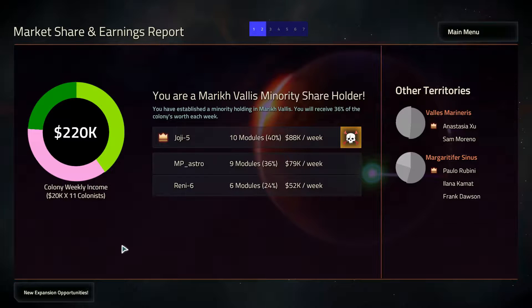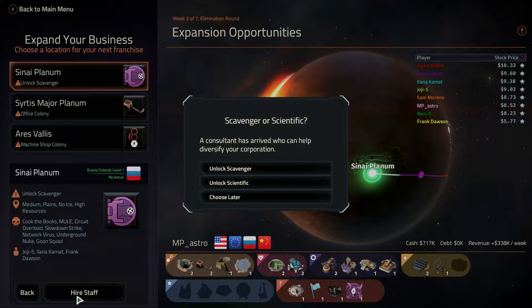Hello ladies and gentlemen, welcome back to Downtwist Astrology. We're continuing to look at Off-World Trading Company, and we're going to get ready for expanding our business and get a new business opportunity.